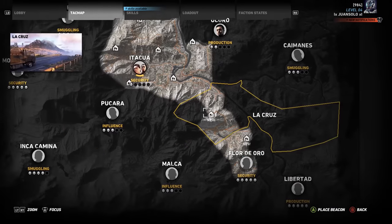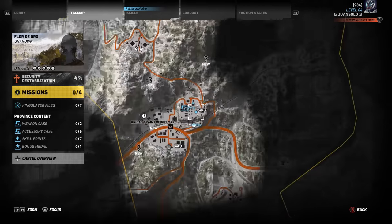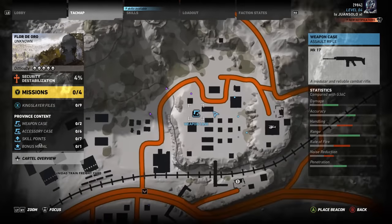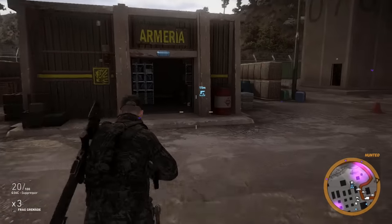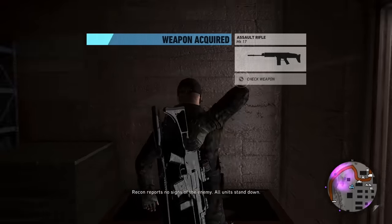It's a very, very good weapon. And this weapon you will actually find in the Flor de Oro region. If you go right around the middle of the region, there is a Unidad train freight yard. If you go up just to the right in the main base, it is right here in this building as seen on the map. You'll just go right over there and boom, you have the MK17.